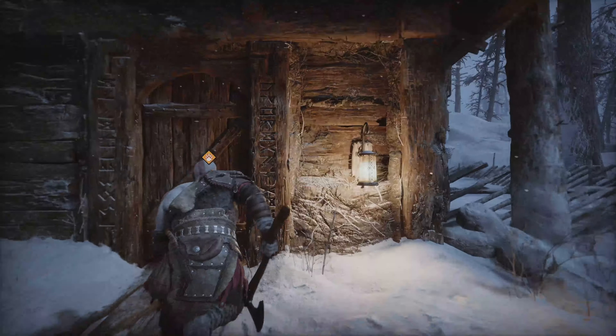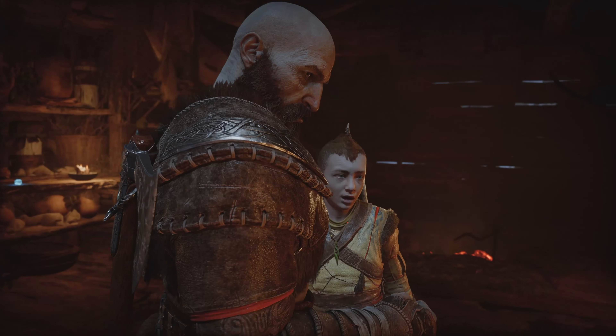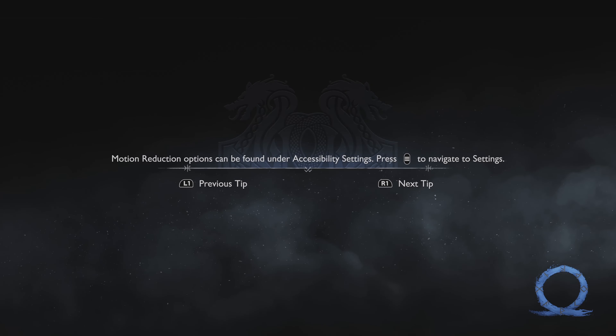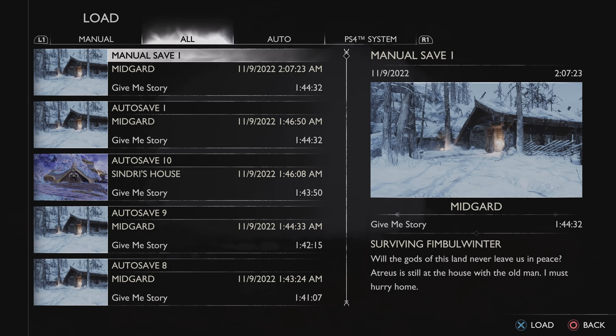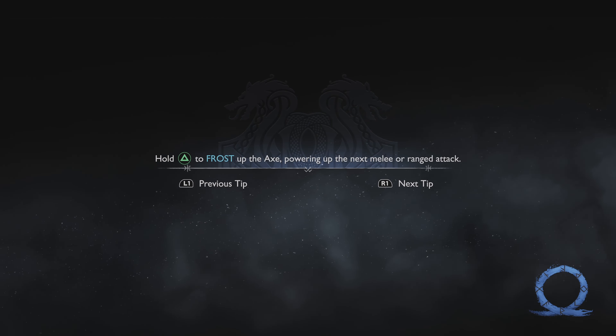So again, I'm entering the room and now I simply quit the game. On the main menu, go to 'Load Game.' Here you need to move to the Manual section, so press L1 or R1 to navigate to it.